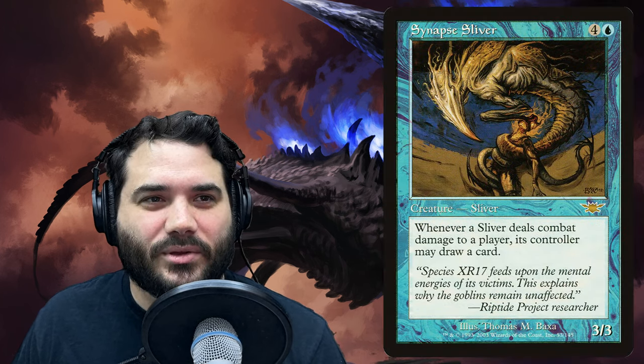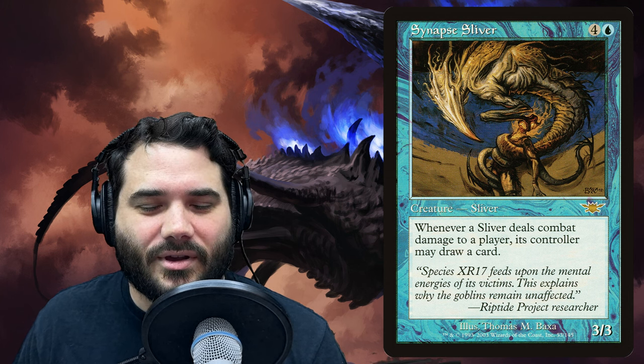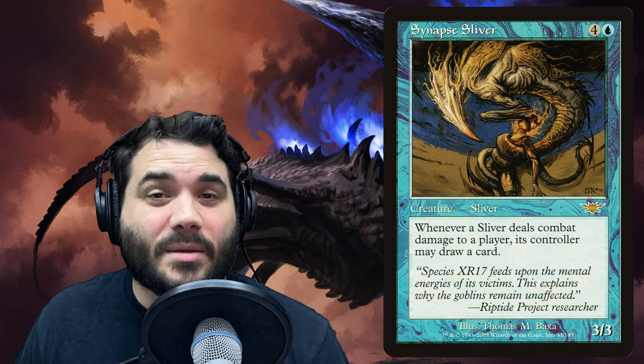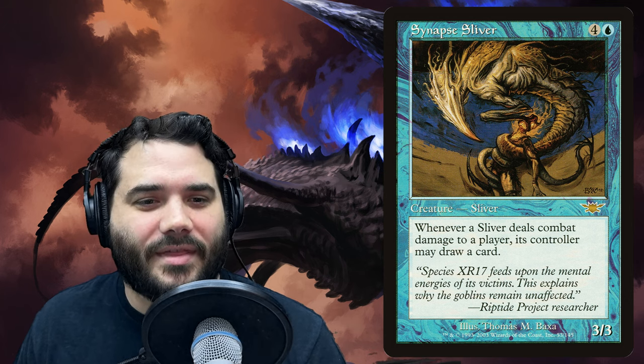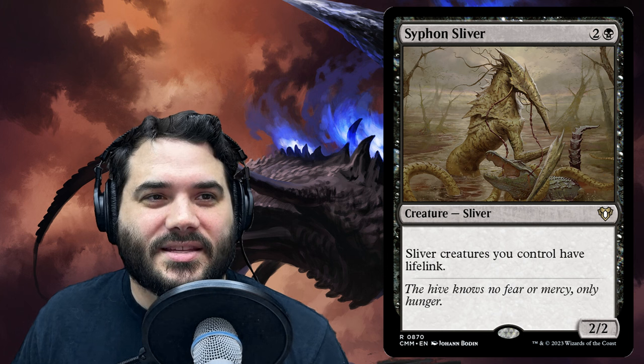Striking Sliver is one red and gives sliver creatures you control first strike. Synapse Sliver is four and a blue — whenever a sliver deals combat damage to a player, its controller may draw a card. So when our slivers do combat damage we get to draw cards. That's a may ability, which is nice, as sometimes you find yourself with 15 or so slivers and may not want to draw that many cards.